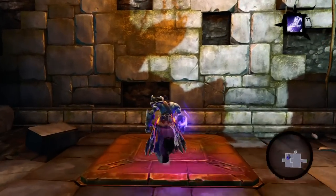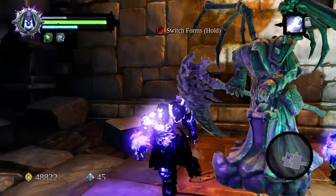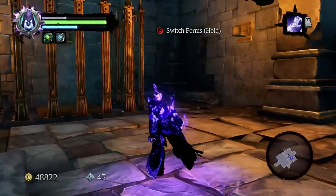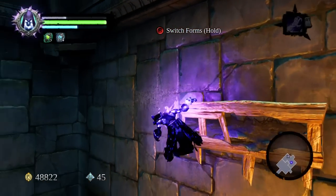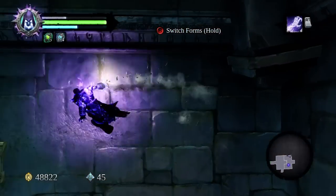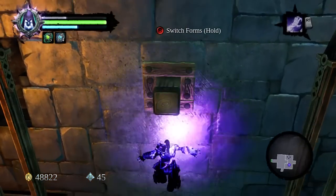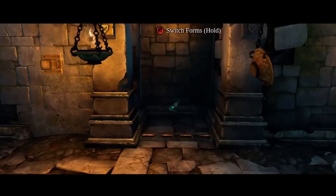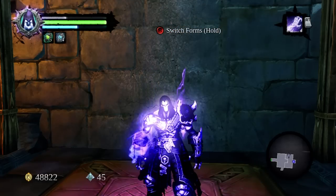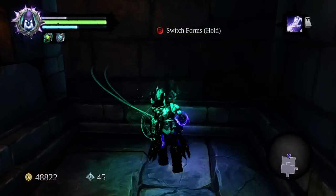Now run over to the pressure pad on the right hand side and activate the soul splitter ability. Take the first soul and run up the wall pegs on the left hand side to drop down behind the cage containing the pressure pad. Switch to your other form and grab the Book of the Dead page, and with that this area is complete.